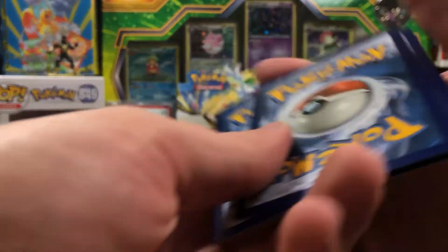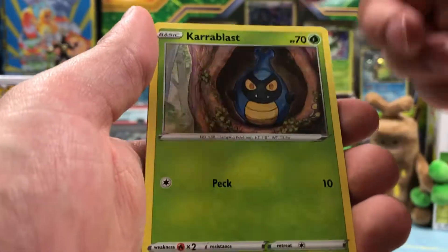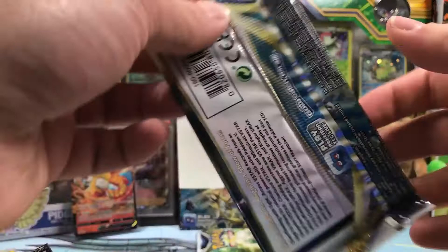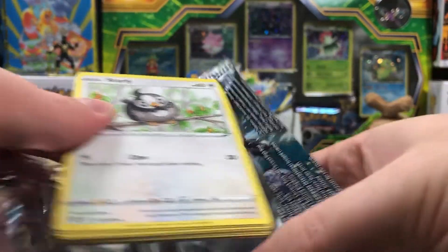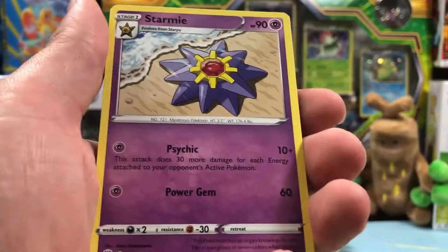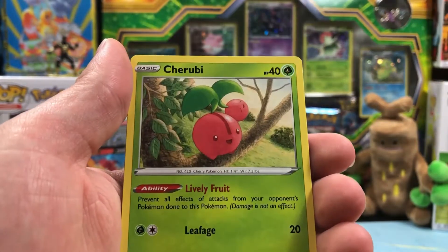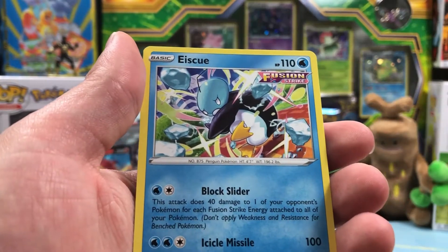We've actually kind of gotten boned here on this booster box because we haven't gotten any full arts. We haven't gotten any secrets. That's my luck. Empoleon holo. Two more chances. I'm not complaining about getting all our character rares, but you buy a booster box, you kind of expect to get a full art or a golden card. At least one, right? Some people complain that they only get two. And I have gotten zero! Krabby Blast, Clefairy, Cherubi. Collapse Stadium reverse. Last pack, boys. I've gotten no full arts, no full art trainers, no rainbows, no goldens. A little disappointed in this booster box. But what can I say? That's kind of my luck.